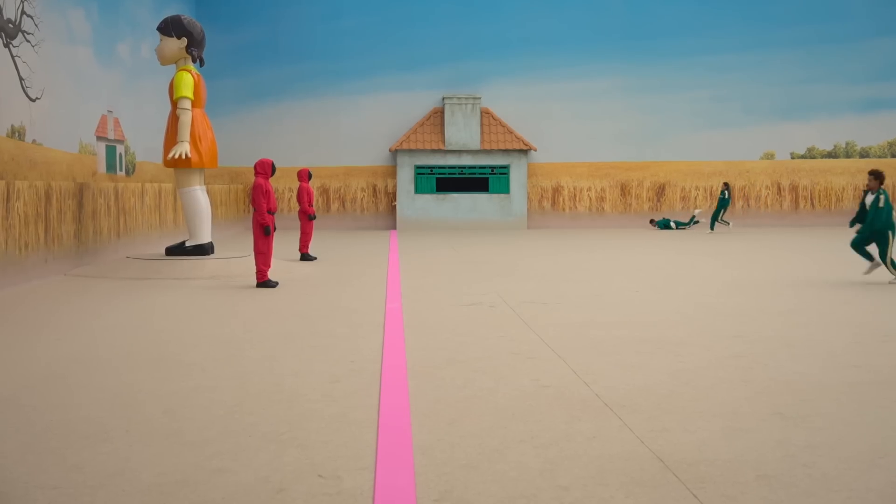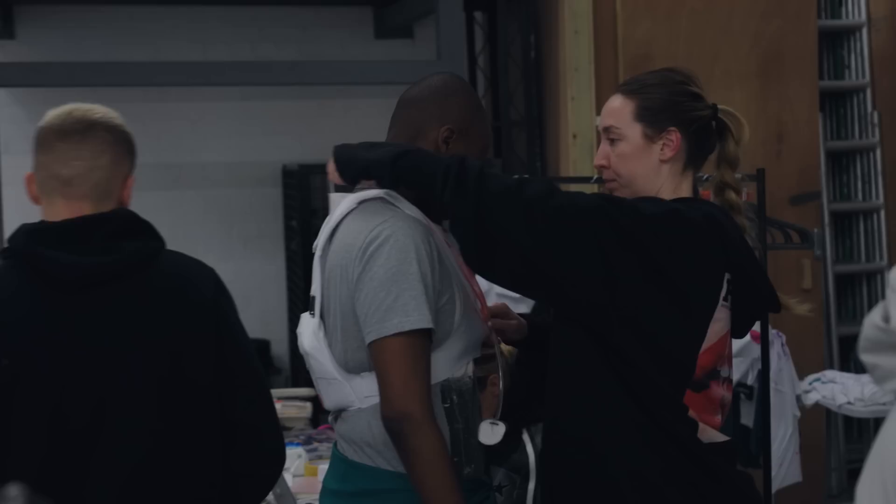The first game is Red Light, Green Light. How do we show death in Squid Game Challenge? All of our contestants, when they got their tracksuits on, all had a tracker in their left shoulder. That was mainly for us to spot them on the playing field and for us to find out where the players were going.